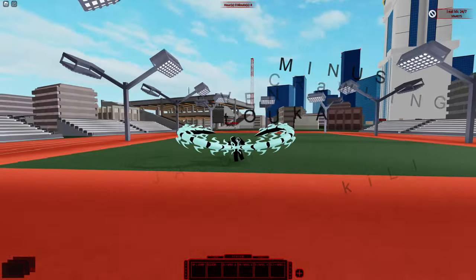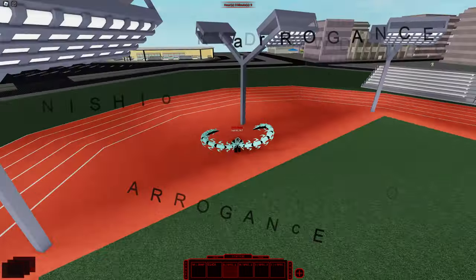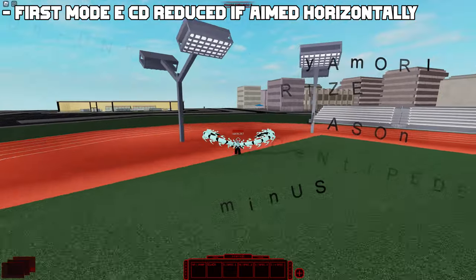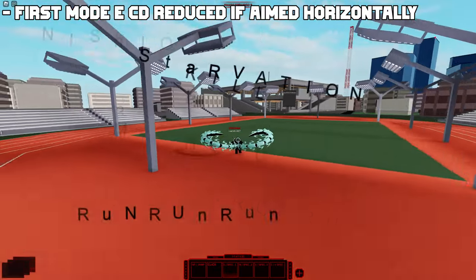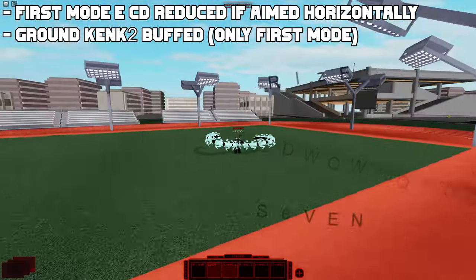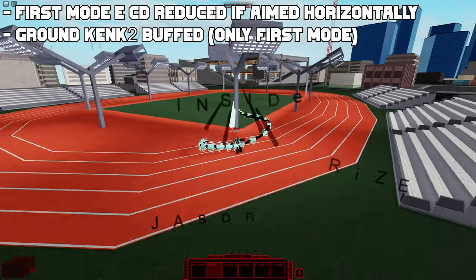Kenki 2 also received some changes in this update, mainly focusing on the vertical mobility move. The centipede mode E cooldown went from 3 seconds to 2 seconds if you aim it completely horizontally or if you don't hold the right mouse button. This should allow ground Kenki 2 players to combat more properly and not force them to swap from centipede mode to kagane mode to avoid attacks.